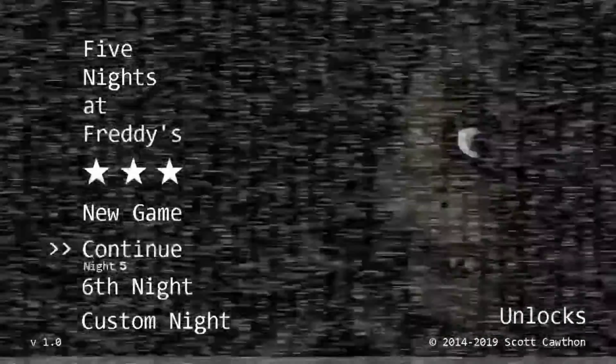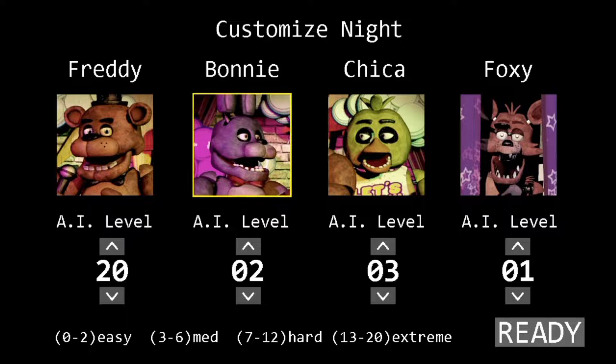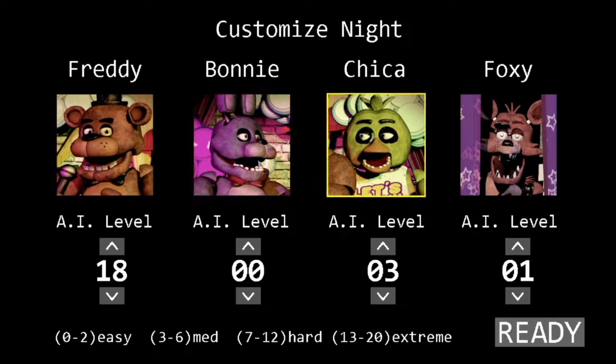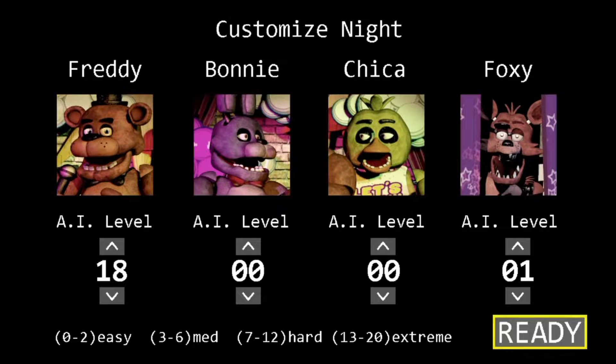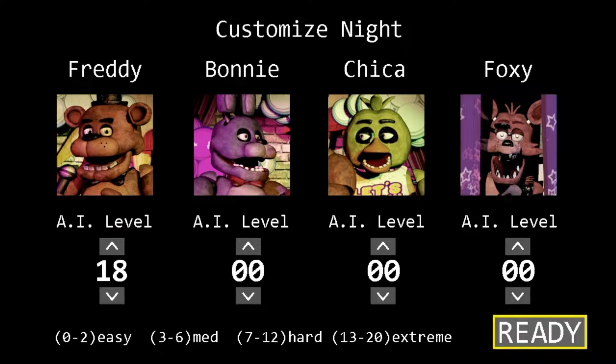So basically, this only works if you want the custom knight. When you want to McFreddy, go all the way to 20 — or actually make it go to 18, cause that's the legal age. Now make sure Foxy is at 0, and then just press Ready.